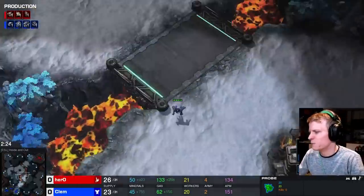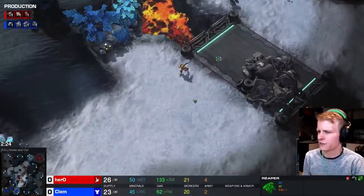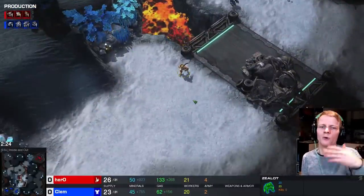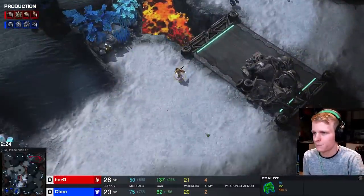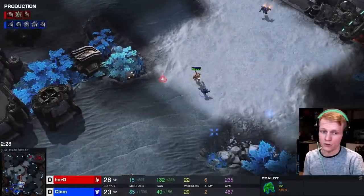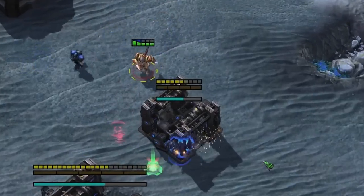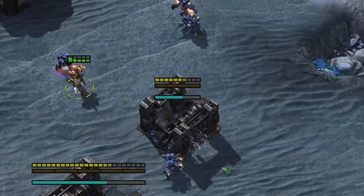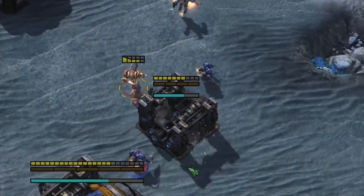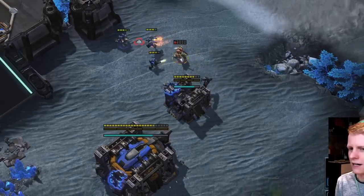The zealot does get across the map — the reaper walked past to kill a probe, so the zealot actually gets all the way across the map. The zealot is not expected to get much done and will probably just die. In this case, Clem reacts really well — he's building a bunker and micros SCVs like a god. The zealot doesn't get anything done, but that's totally fine.